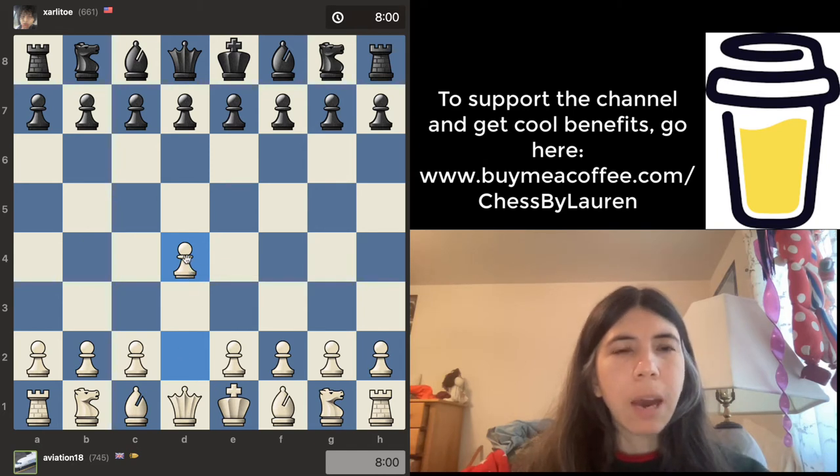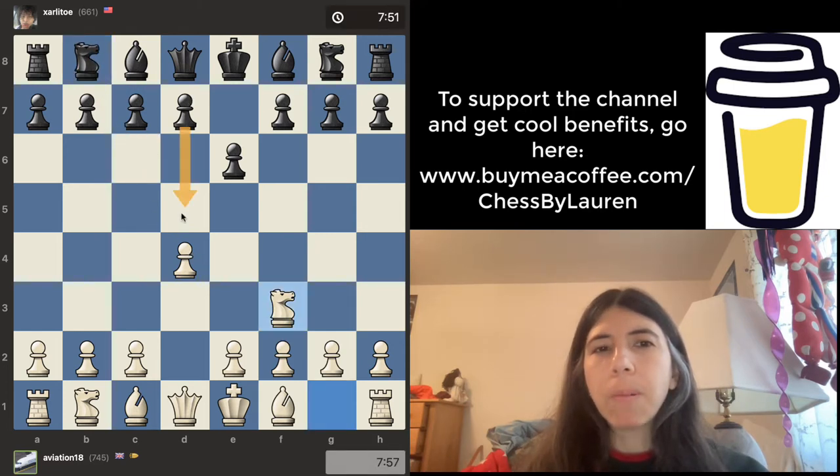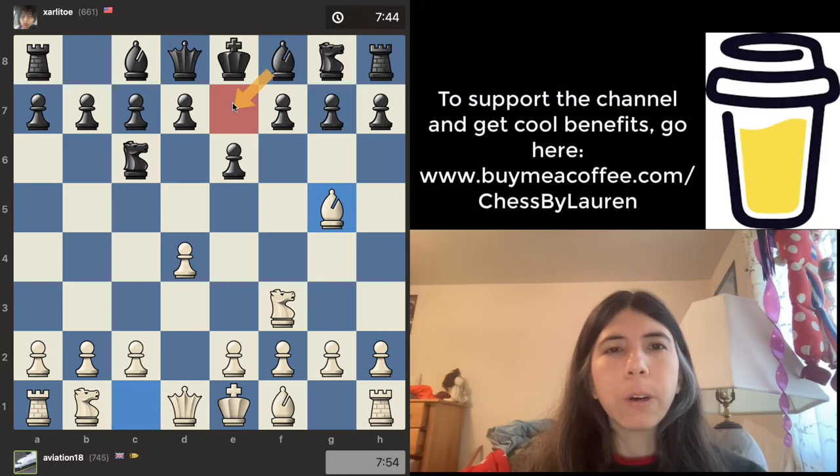Aviation 18 started out with d4 and then e6 — this is a good start. You want to have at least one pawn in the center. Knight out, good move. I think this is okay. If I was black, I would probably move the pawn to d5, so you get a pawn in the center. But okay, knight goes there. Bishop goes there, pawn goes there.